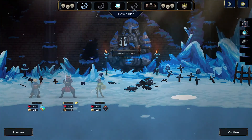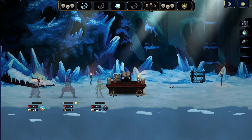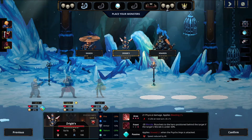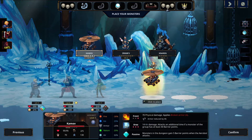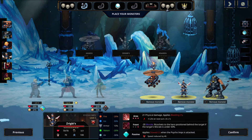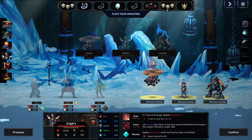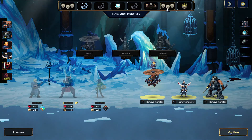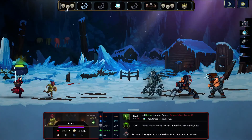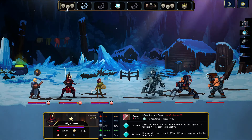Then we'll do energy converter. Deal — I think yeah, because you have nature. You don't have a lot of good resistances so we'll hope. We'll see how this one goes, because this samurai is a little scary. Yeah, it's okay.